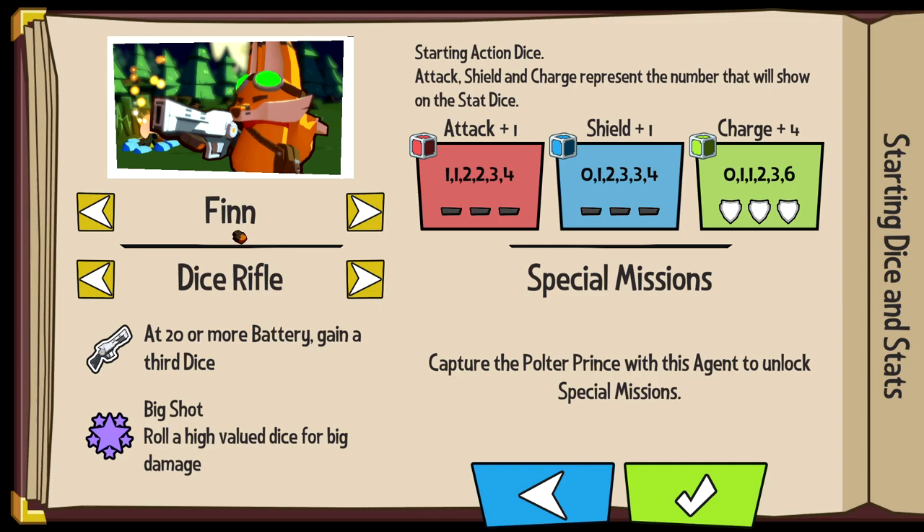For the Dice Rifle, which is our starting weapon as Finn, at 20 or more battery we gain a third dice. We gotta bring the battery up to get that third die, which then allows us to do more of whatever these things are — super valuable. We also have a special attack, consider it like our ult. Roll a high value die for big damage.